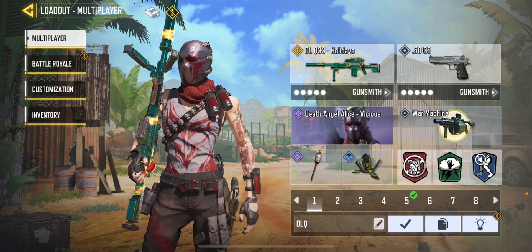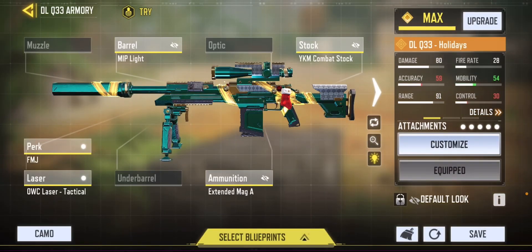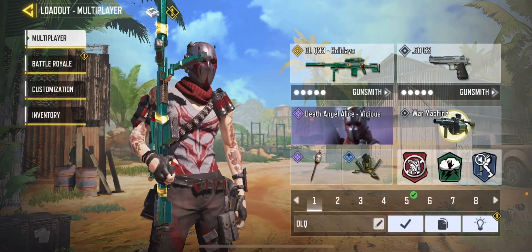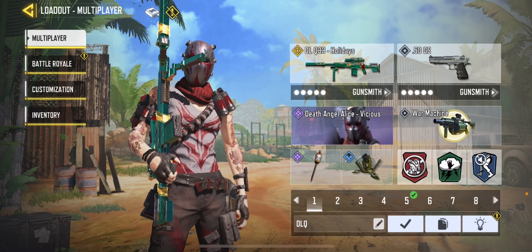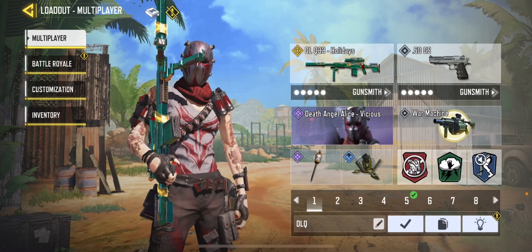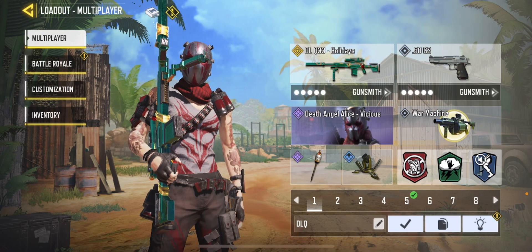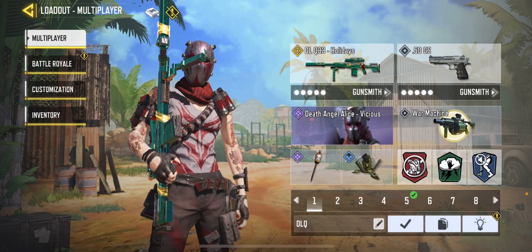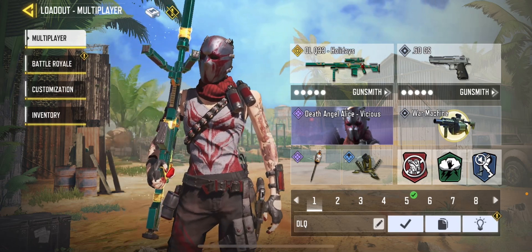It's the DLQ 33. I'm running the max ADS build with extended mag. I don't like using a suppressor on the DLQ 33 because it feels cheap and sounds cheap. I'm running the lightweight perk and the Amp perk so I can switch fast, and the Dead Silence perk. For my operator skills, I always run a War Machine.